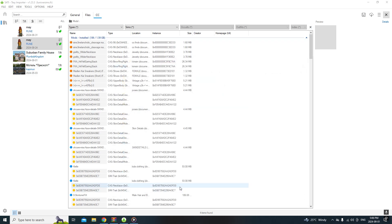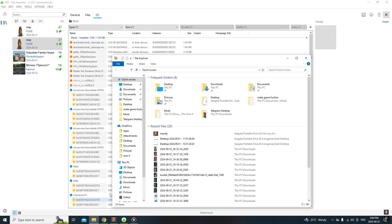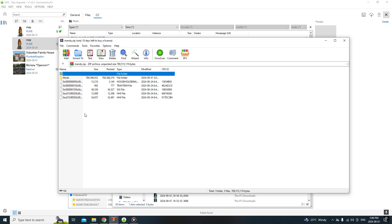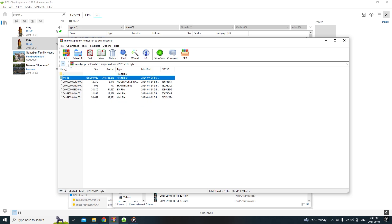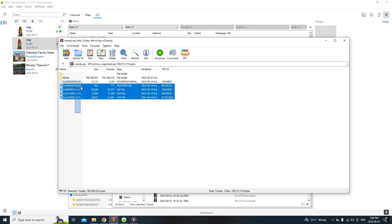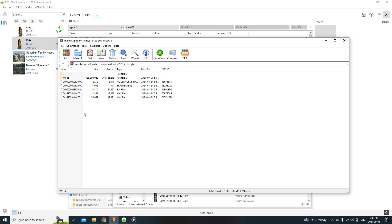So you're gonna go to wherever you saved her. I saved her in recent files as Mandy. Open it and you'll see right here it says tray folder and then the mods - everything she has on - just like if you were downloading a pre-made sim.